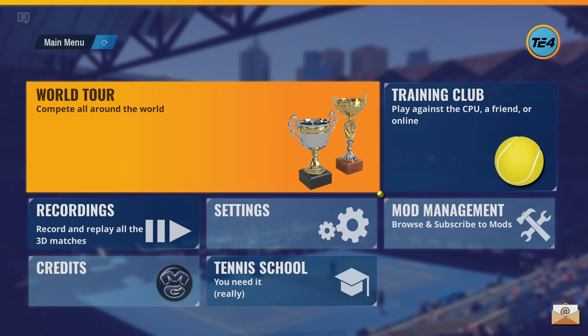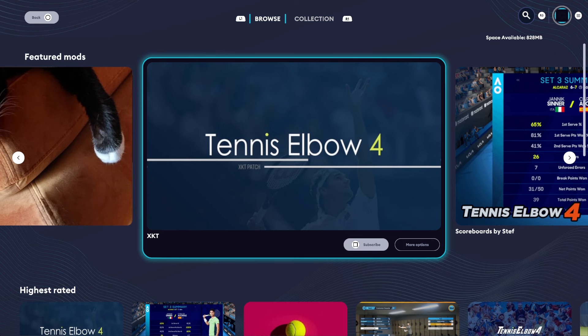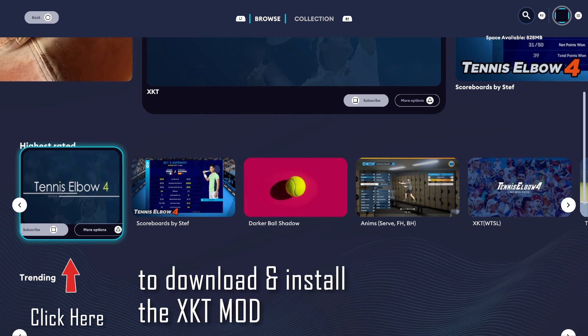Start Tennis Elbow 4 and click on Mod Management. Now select the XKT mod and press the square button to subscribe and install the mod.